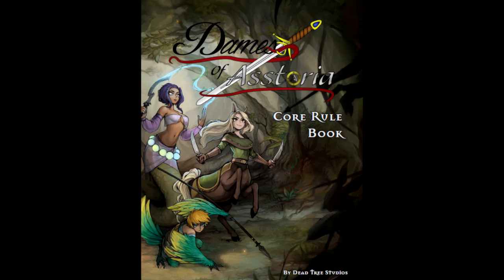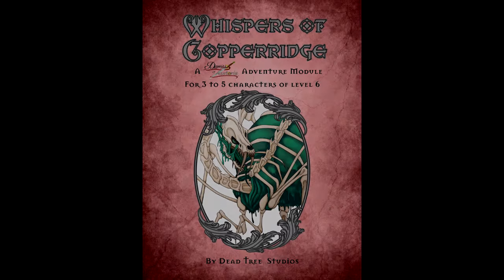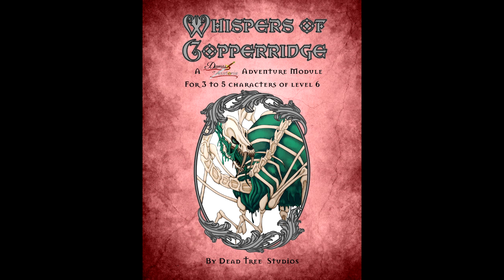This channel is also proudly sponsored by Deadtree Studios, the publishers and developers of The Ames of Astoria, a tabletop RPG where you play as monster girls experiencing high adventure in a world that doesn't fully accept them. They have recently released the Whispers of Copperidge adventure module. You will find the links in the description and in the pinned comment as well.